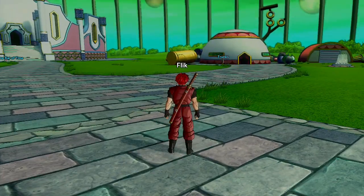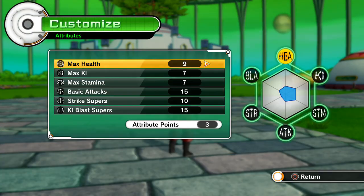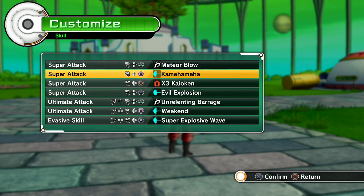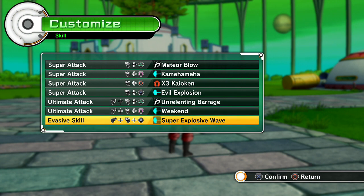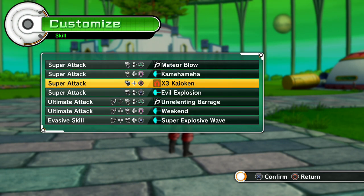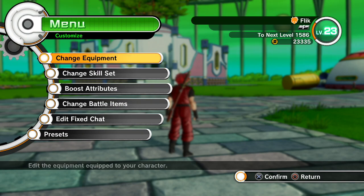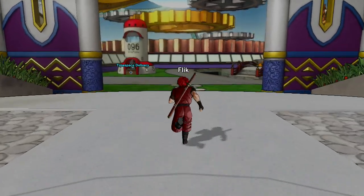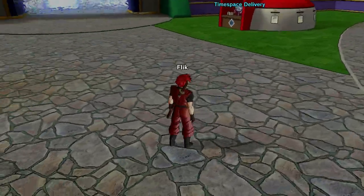You get XP when you finish missions, be it main missions or side ones. With that you can raise your skills — you get three per level. Out of all the skills you've earned, you can set up four supers, two ultimates and an evade skill. I have a weaker version of that blast-around attack bosses use. Weekend is Ginyu's special attack, Evil Explosion is Piccolo's attack, and Kamehameha and Kaioken are Goku's. You also have a Master who will give you signature attacks unique to them. I have access to Krillin — though why would you want Krillin as your Master? His special skill is dying.